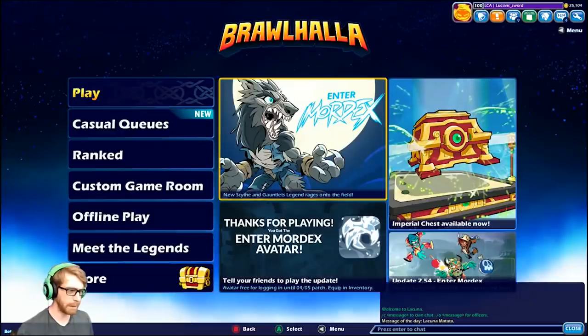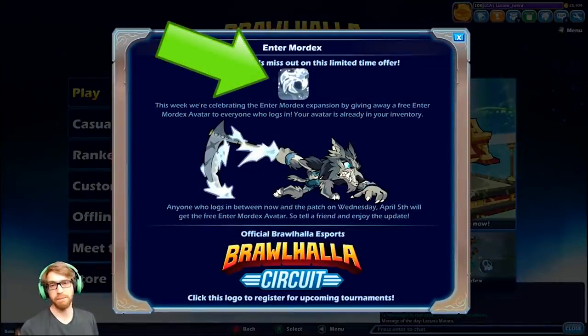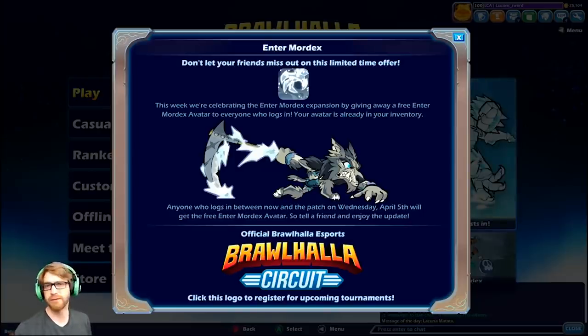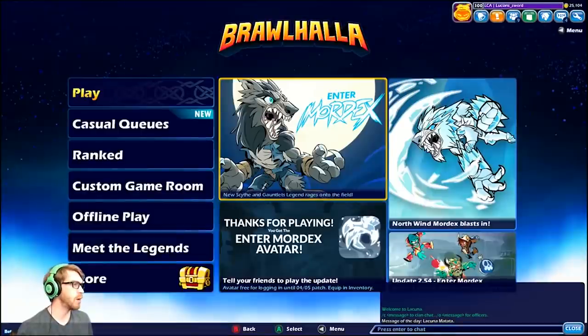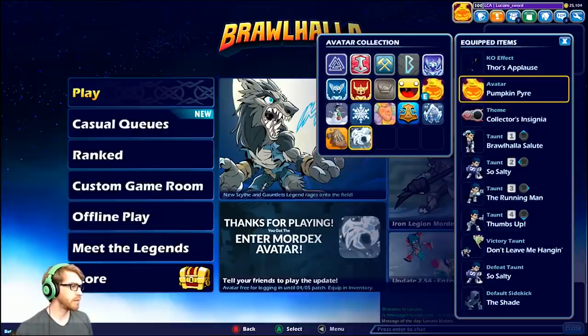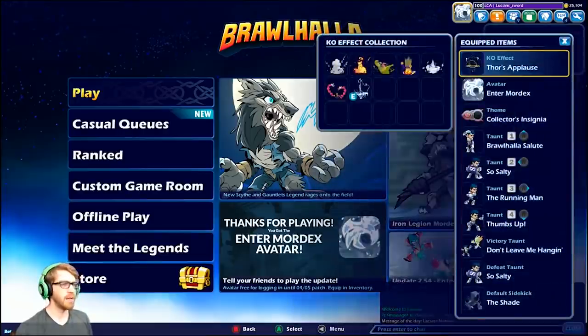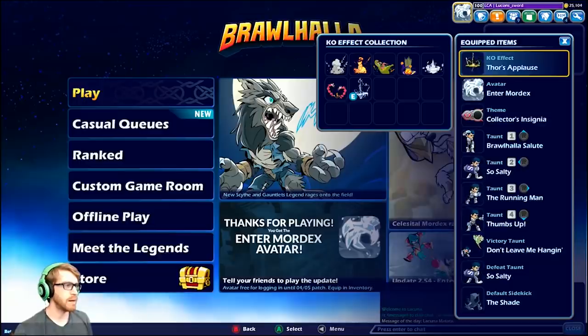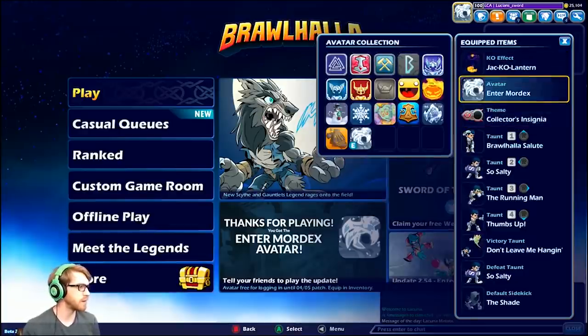Number 7 is the Enter Mordex Avatar. The Enter Mordex Avatar is a unique avatar in that it was given away for free during the launch window for the Legend Mordex. Anyone who logged into Brawlhalla during this time was automatically given the avatar, and if you didn't play during that time you simply can't get it, which makes it one of the rarest items in the game. They've never done this for any other Legend that was launched, so it's pretty unique in that aspect as well.